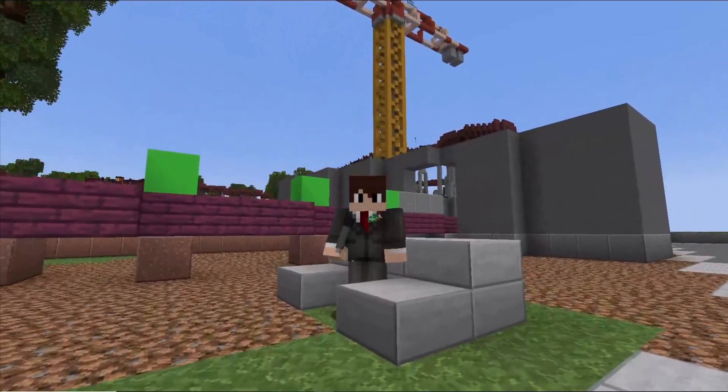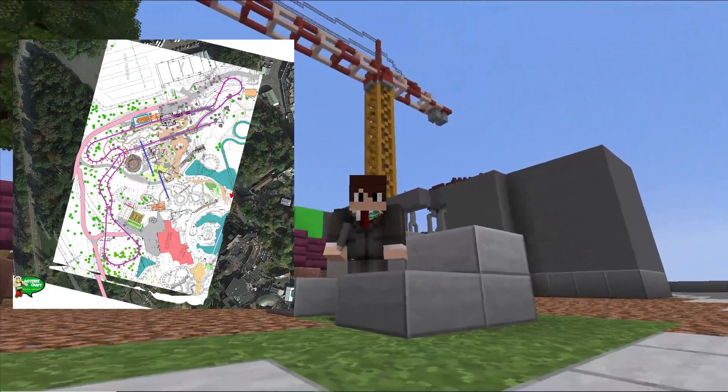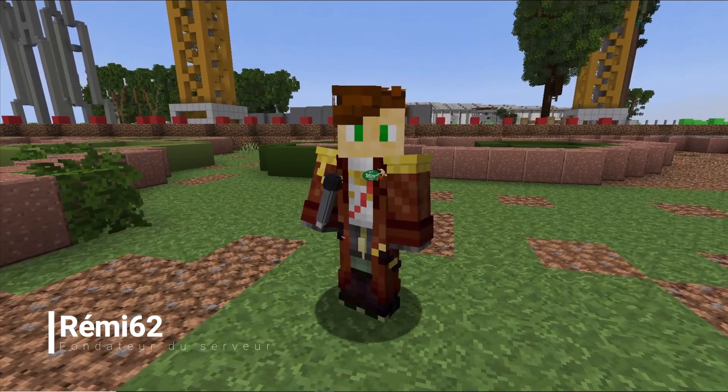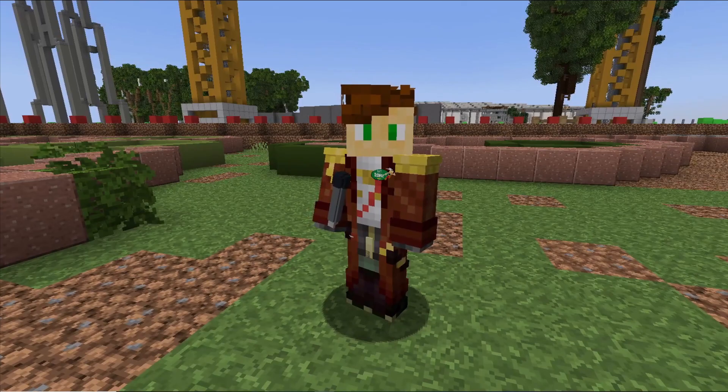Pour réaliser cela, nous avons eu besoin de plans de l'attraction définitif. Sur celle-ci, nous avons repassé en fluo les parties importantes ainsi que l'emplacement des arbres, et ensuite nous l'avons importé sur le serveur. Pour Toutatis, nous avons dû réunir plusieurs capacités au sein du staff afin de produire un travail d'équipe et une cohésion remarquable.